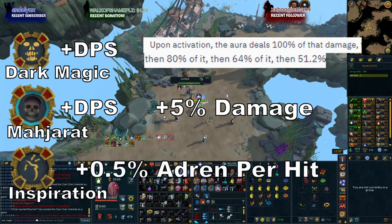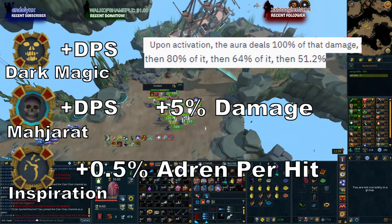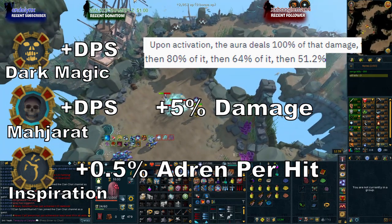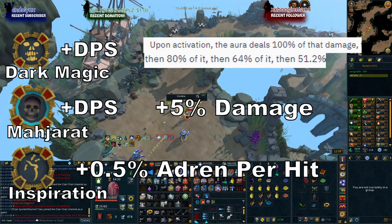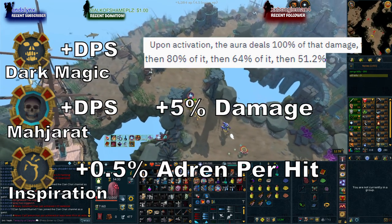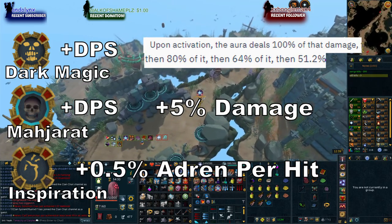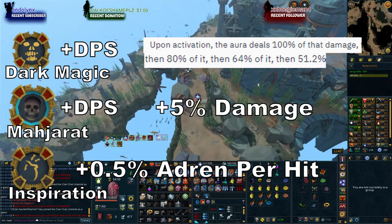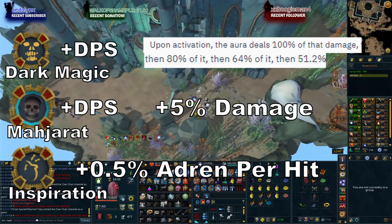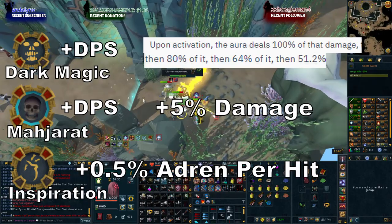The Inspiration aura gives you an extra 0.5% adrenaline every time you deal damage. This is super useful — for example, each hit from Rapid Fire gives 0.5% adrenaline back, and Corruption Shot or Corruption Blast spreading to other monsters stacks this up further. Combined with Natural Instinct, this doubles to 1% per hit. You basically never run out of adrenaline with this aura, letting you fire off Dark Bow specs and thresholds constantly.